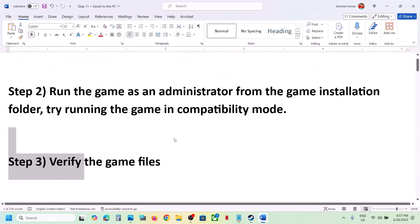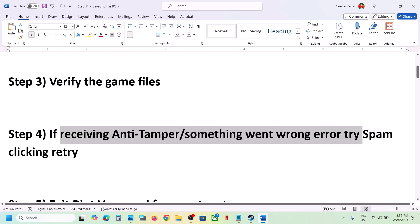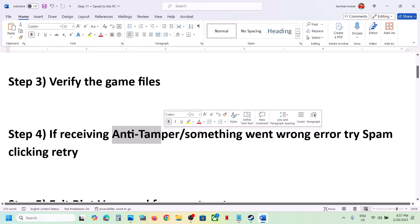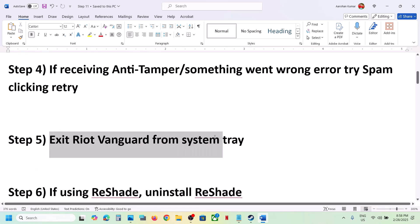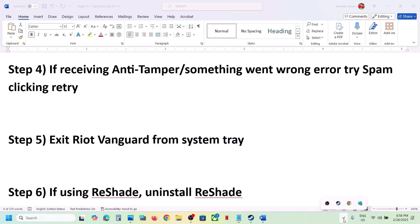The next step: if you're receiving these errors, spam-click on Retry. When you receive this error or a 'Something went wrong' error and you see a Retry option, just spam-click Retry and then check. The next step is to exit Riot Client from the system tray. On the taskbar click the 'Show hidden icons' arrow, and if you see Riot Client running, you can close it.